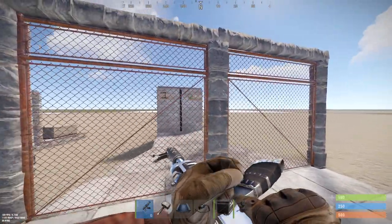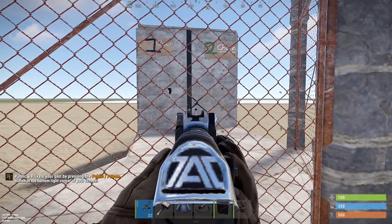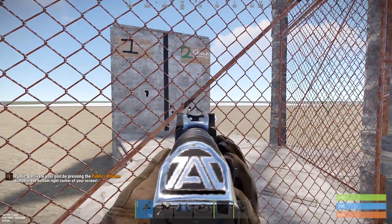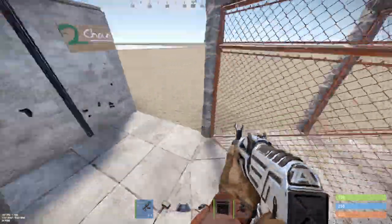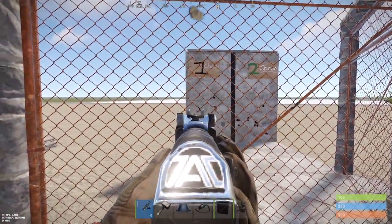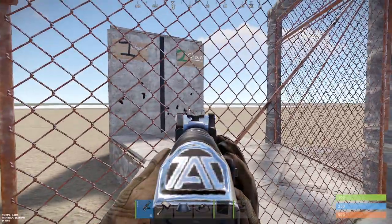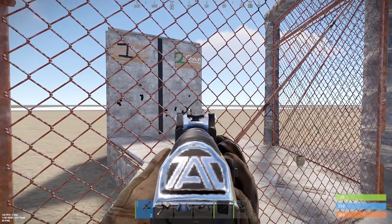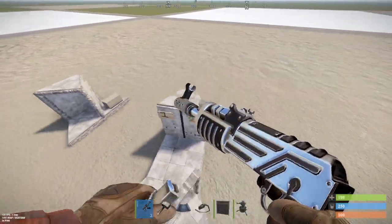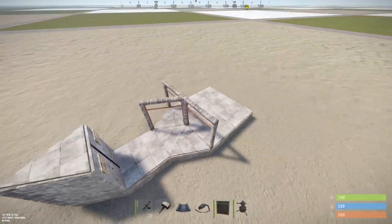Another thing with chain link is it curves your bullets — you have to shoot on an angle. See, I'm shooting here but the bullets are going over on that side. It curves your bullets. I guess it can work straight on, but as you can see, I'm aiming here but it's shooting there. So you kind of have to be on a slight angle, which is frustrating.